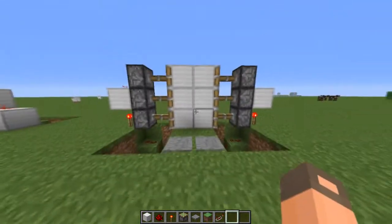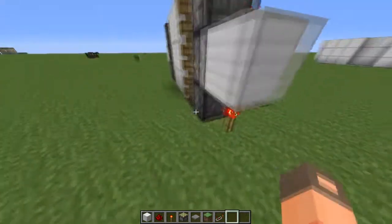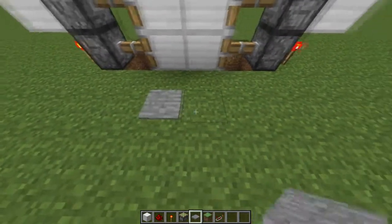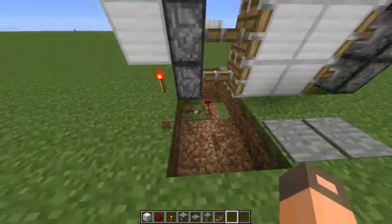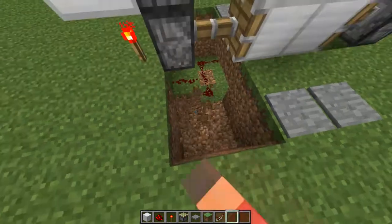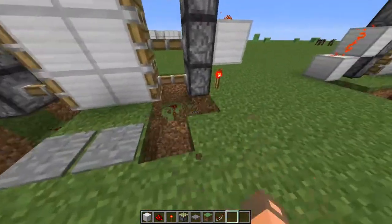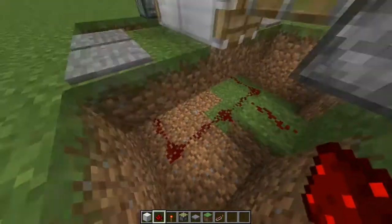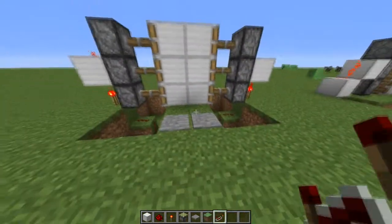I figured this one out recently. I'll put it on both sides so you can see — I'll build it on this side for you. You just put your pressure plates down, two away, or however far away you want. You only need to remove four blocks — two down, and then the blocks underneath. Then you just put the redstone like that and like this, and it's that compact, and it works.